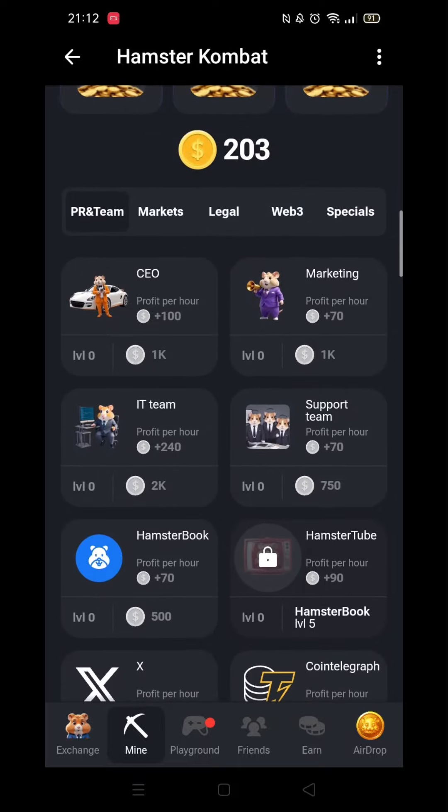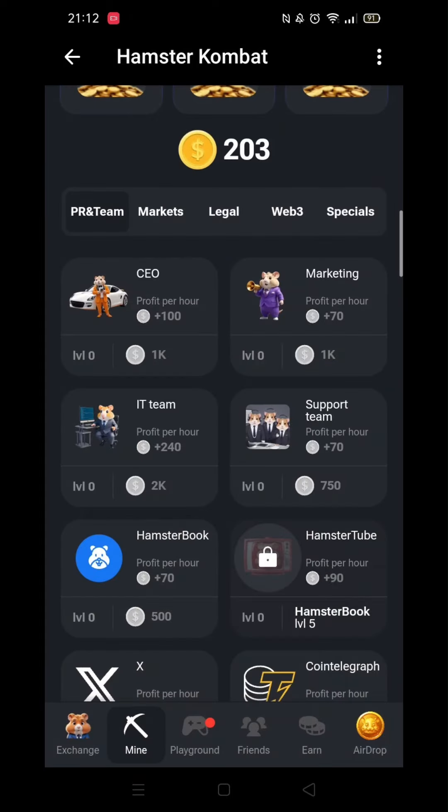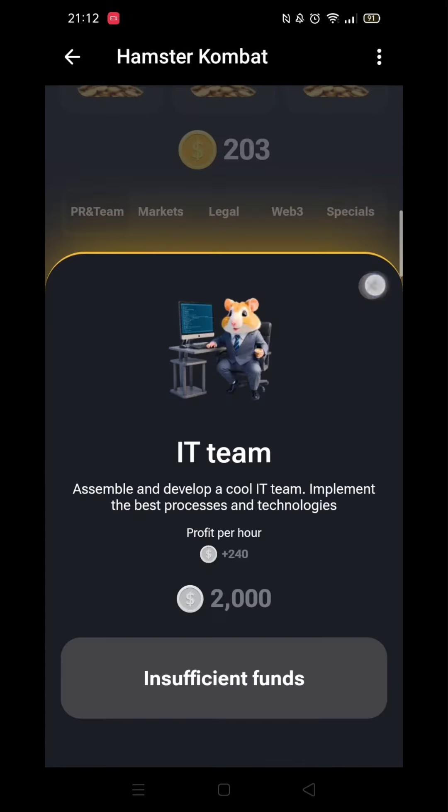For example, the first card All-CO costs 1,000 coins and the profit per hour number is 100. The card directly below, Call IT Team, costs 2,000 coins but the profit per hour number has increased to 250.